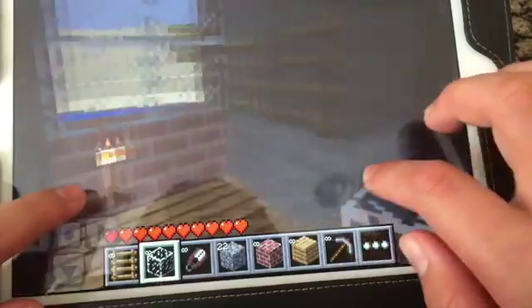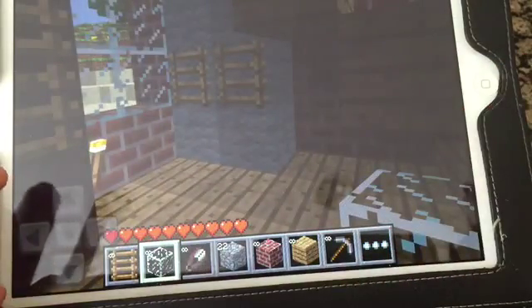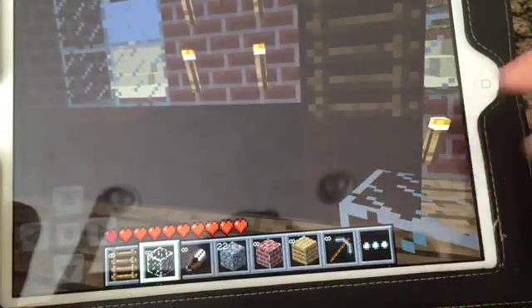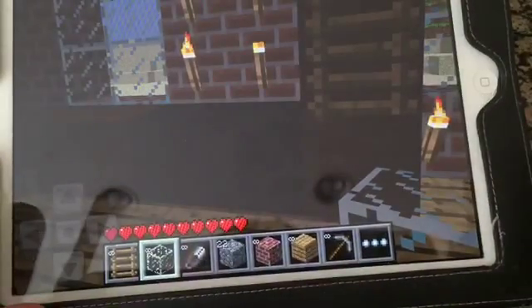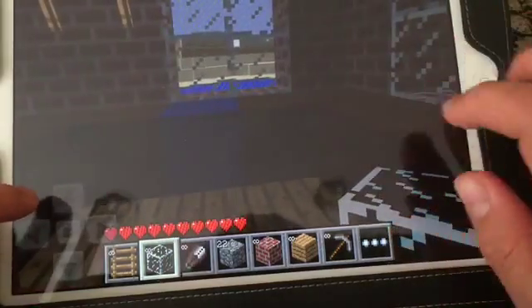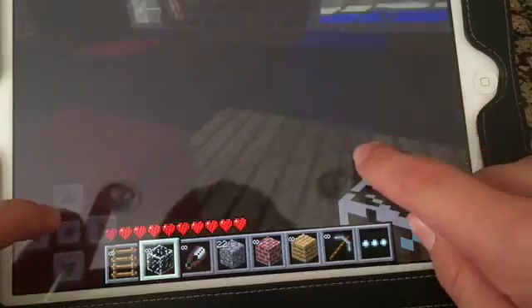And then you go back here and you have a fridge, a pantry area, and a stove. Let me adjust the brightness. Okay, and then just some windows. This blue thing is meant to be a sink.